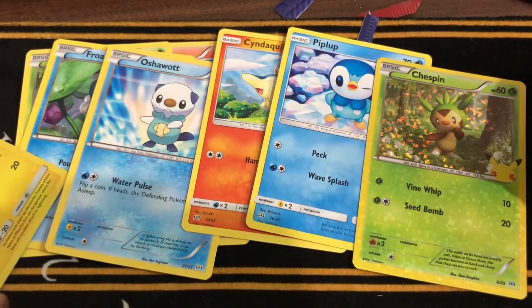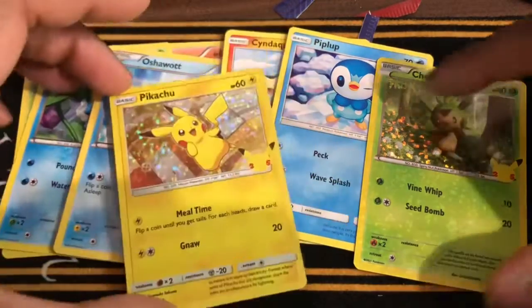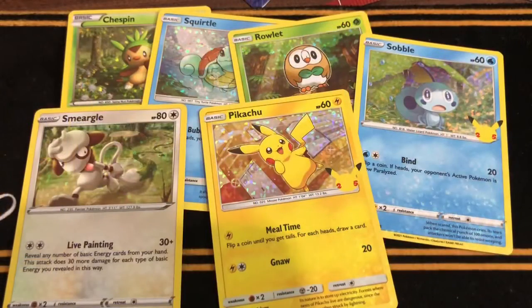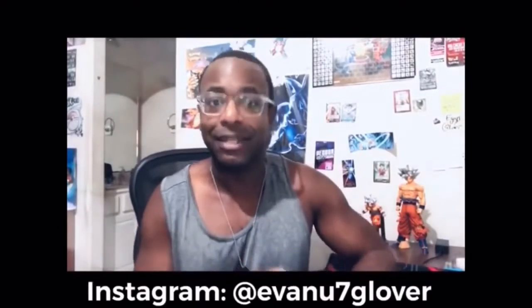Well, that is it. That's the Chespin. Well guys, that is it from my little Pokémon pack opening. Don't worry, if you need me to do some more, like, comment and subscribe. Be sure to follow me on Instagram at FNU7Glover — I'll follow back, bye!